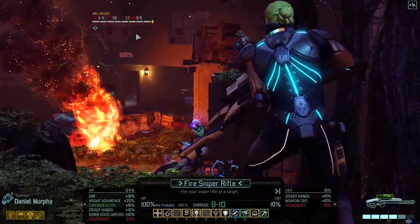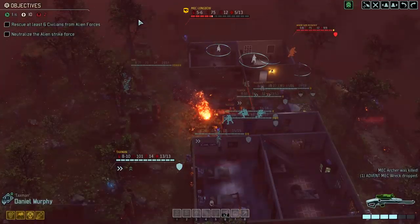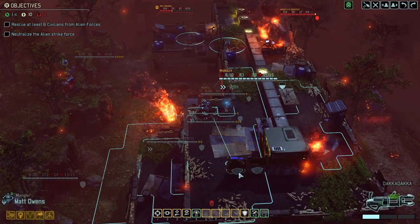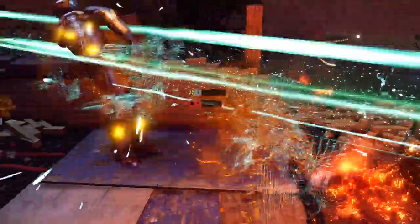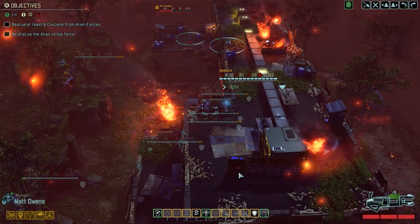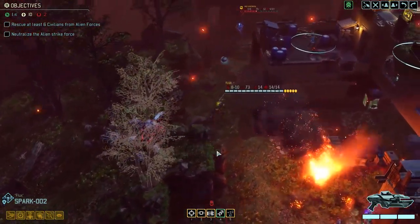100% chance to hit that mech archer. So there's another mech around who's over there. We've got to deal with that rocketeer up here. Matt, maybe you can sort him out. 75% — that seems good. Hostile target down. We'll take a reload buddy. Are you going to trigger even more stuff? Hopefully not. You could trigger even more stuff, but we'll just deal with it if that happens.